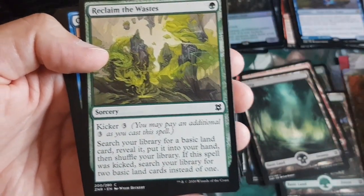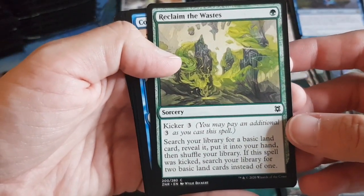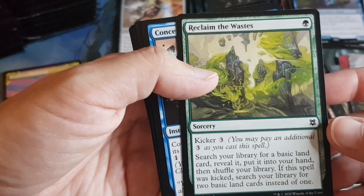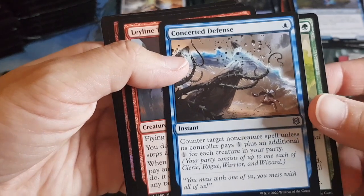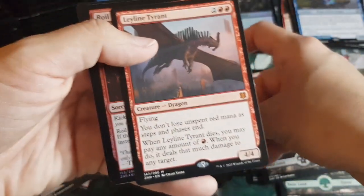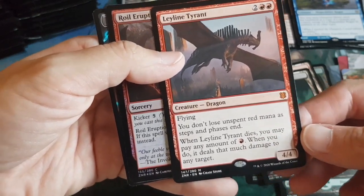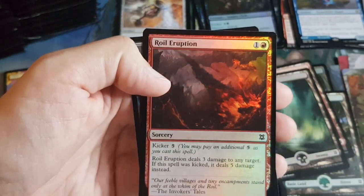Wild card slots: Reclaim the Wastes — a sorcery to search for a basic land, and you can kick it to get two instead of one. Then Concerted Defense — counter target non-creature spell, playing into the party theme. Then a mythic: Leyline Tyrant, a dragon — flying, and you don't lose unspent red mana.